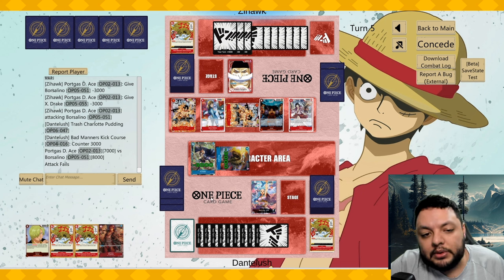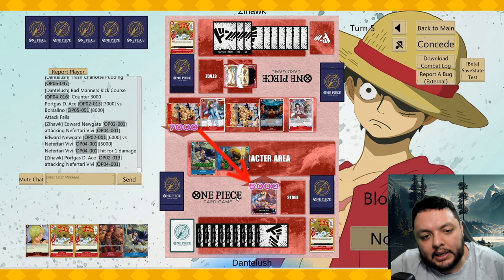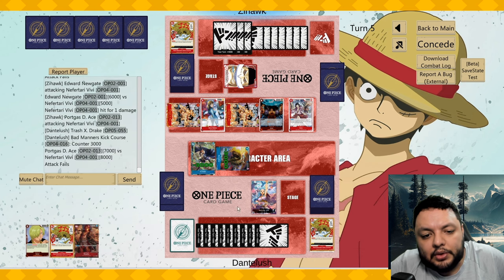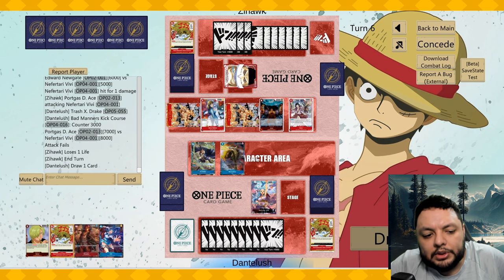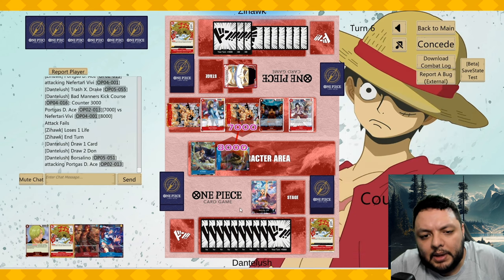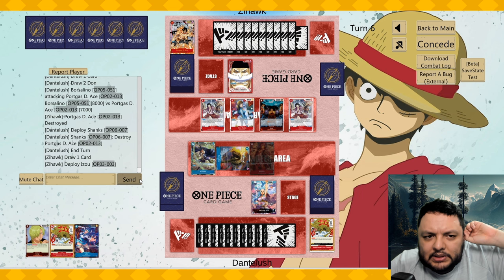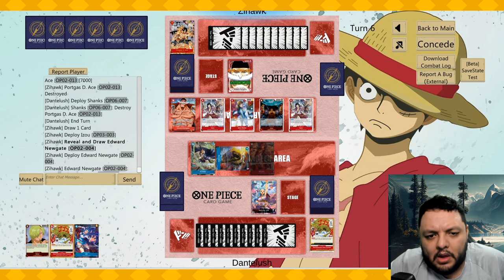We can defend this one and I think we shall. He attacks for six — I'll take that one. I'm going to try to play Chunks here. Chunks will allow me to close the game next turn — I just need one more turn of defense. Attack with Borsalino into the Ace. He lets it die — so I play the ten-drop. I should have just gone for game there, but this guy can actually just remove that guy for free.